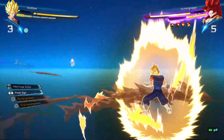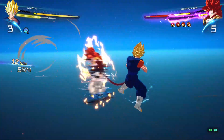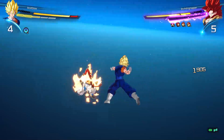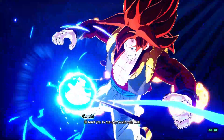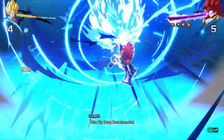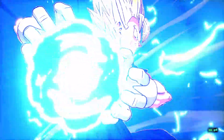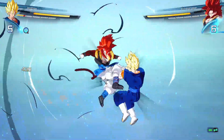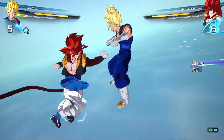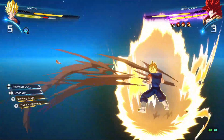I need to activate After Image. I need it. There we go. Just in case he does Super, I can dodge it. Just got to be careful. There it is — I should be able to dodge it with After Image. Let's see. Yeah, dodged it. I got a pretty bad punish — that was way too late. I had to charge up. I should have just punched him. At least I know After Image does work to auto-dodge those beams.